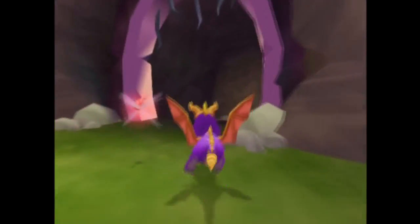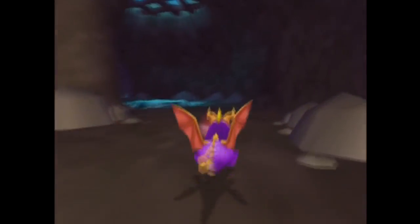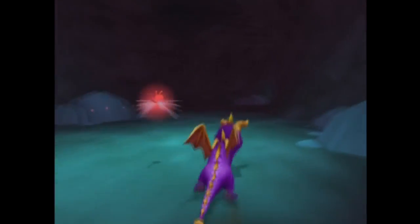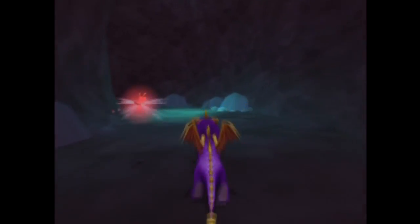Now if you kill the black sheep, he produces a butterfly that fills your health completely up — just so you know. It's like a rainbow butterfly. It's really cute.